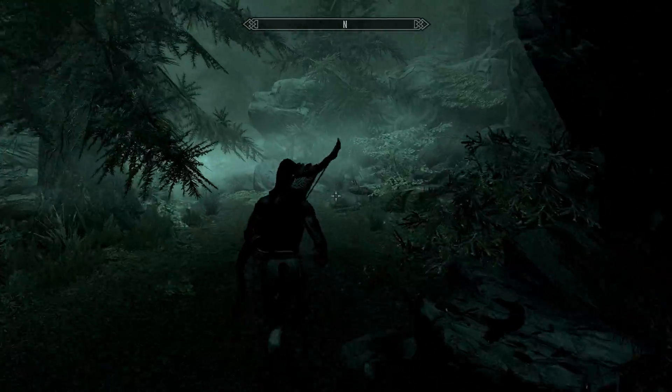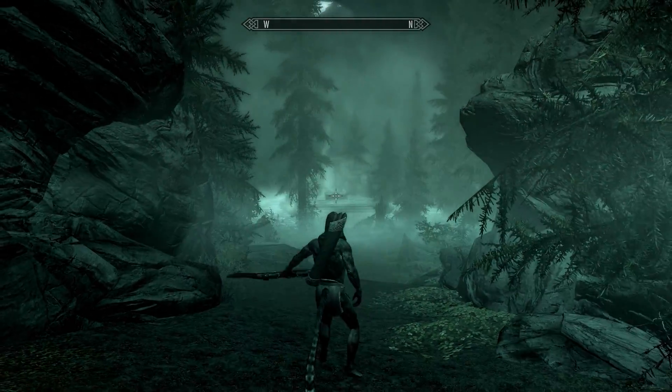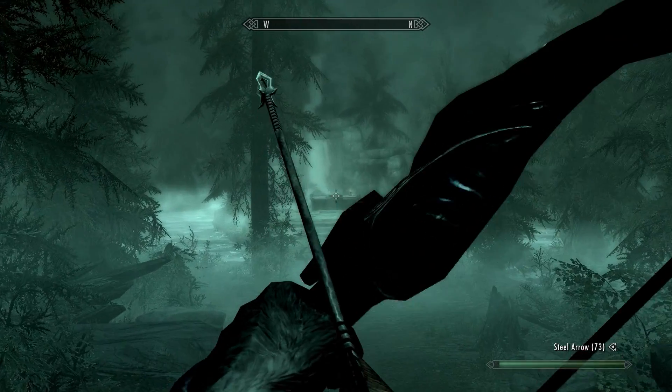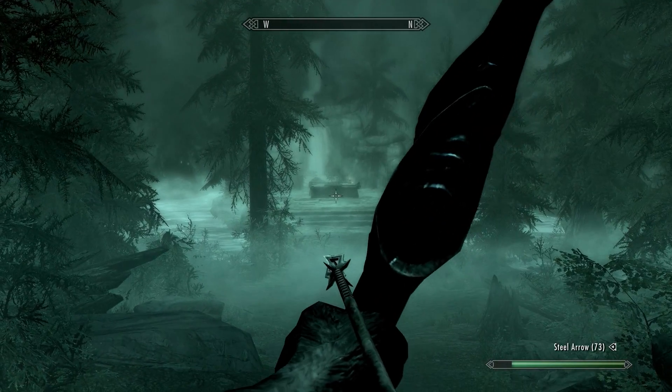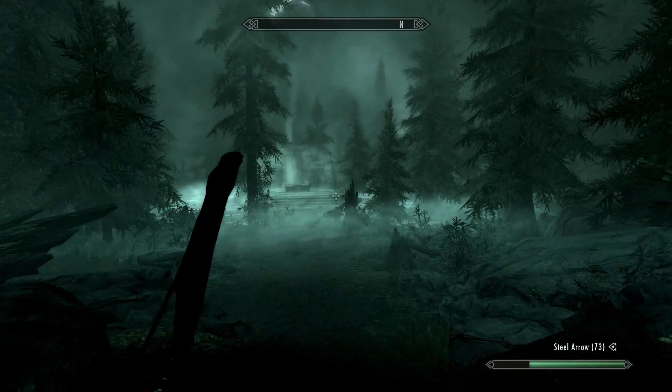There will be the bandit leader dying and you talk to him. He pretty much tells you to hurry up and kill this wisp or somebody. Where I'm pointing now will be the main boss — I'm not 100% sure on the name — it's the main wisp, like the wisp mother or whatever.